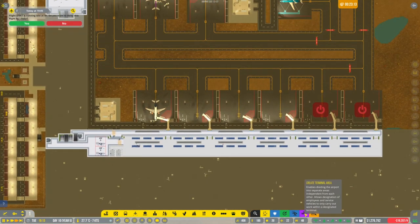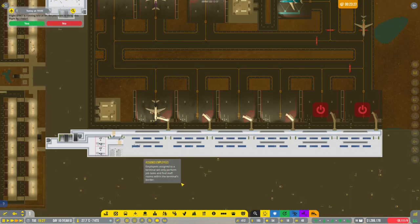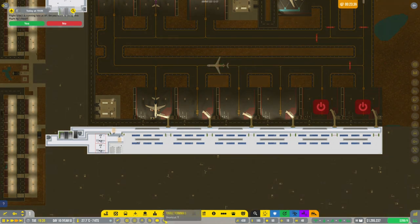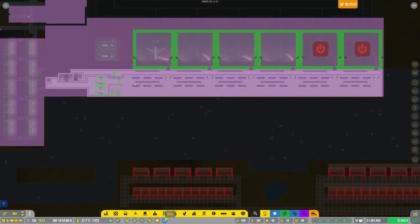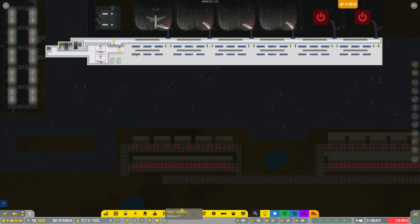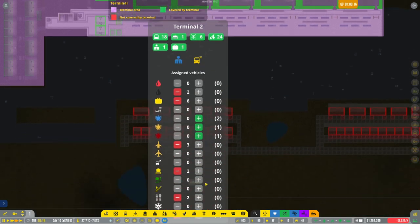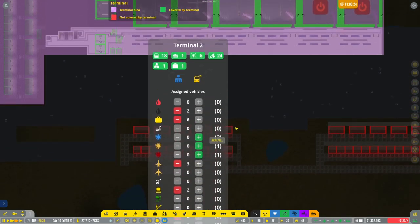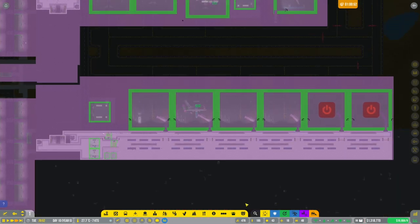Someone gave me comments about assigning staff members. If you toggle the terminals, it seems you can now actually assign people. We can also assign vehicles this way, which is interesting because I thought you just assigned them via the parking spot or depot.